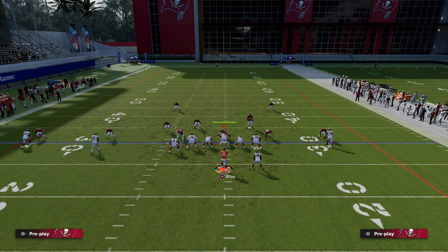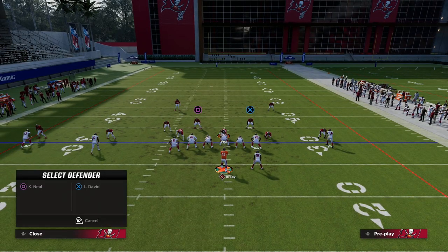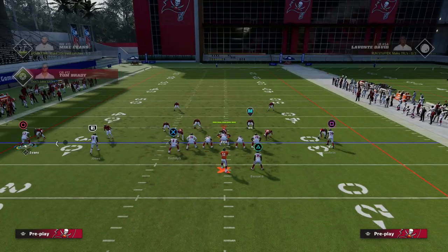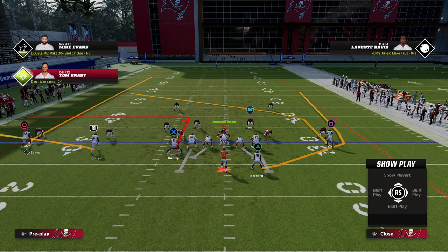It gets you access to not only the U-Trips offensive ebook, but literally all of the offensive ebooks. Now, if you can have short and elite on your tight end, it's really going to make this a really good passing play.